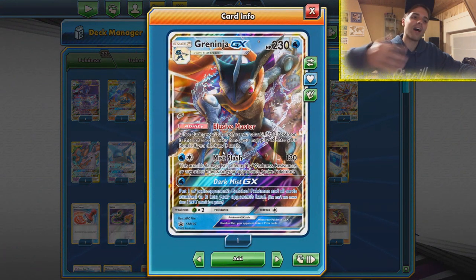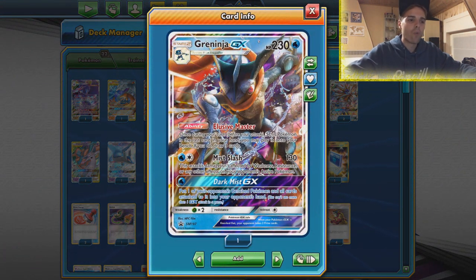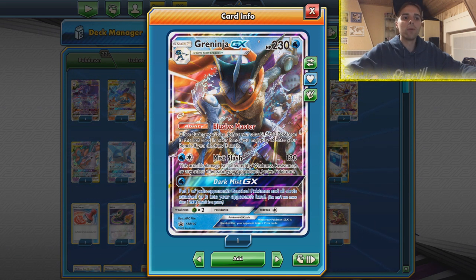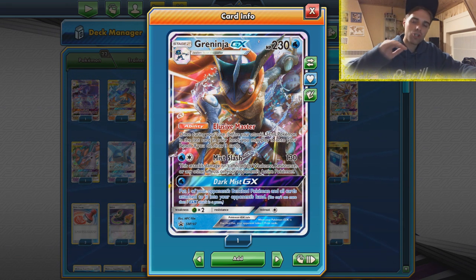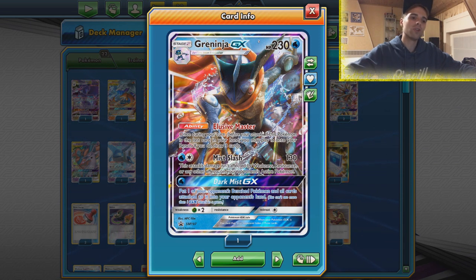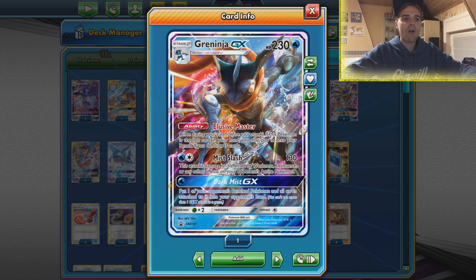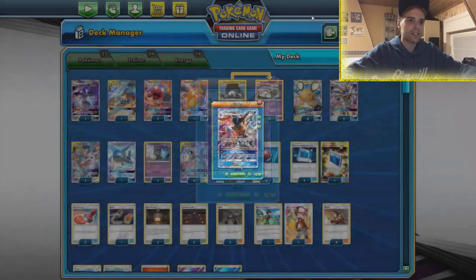Not only that, we're gonna have this Greninja finally seeing play. We've seen it in the rainbow build but this time around there's one copy of the water energy in this list to be able to use Mist Slash. That means you can go through Keldeo if need be and also go through any effects on the opponent's Pokemon. But 130 damage is also nice for targets like Giratina for instance.